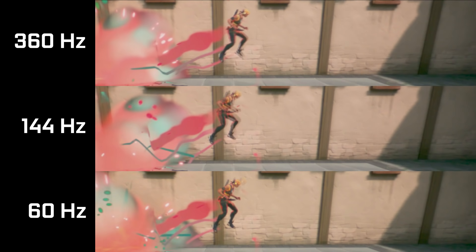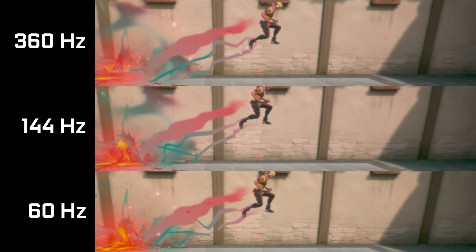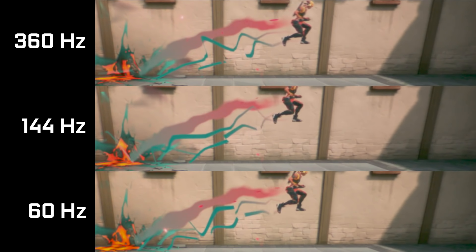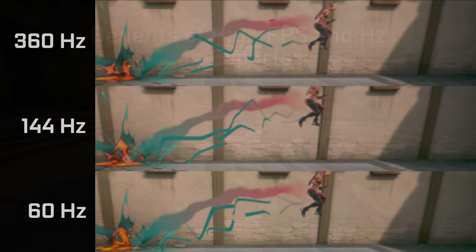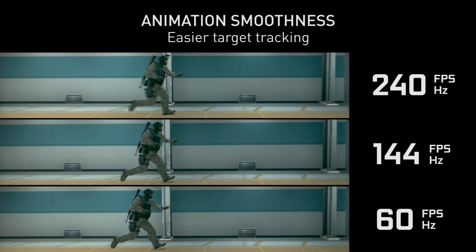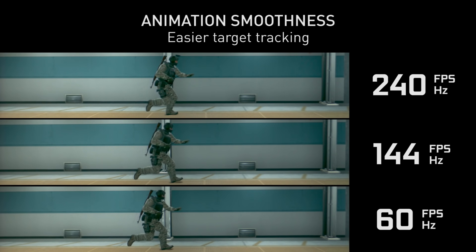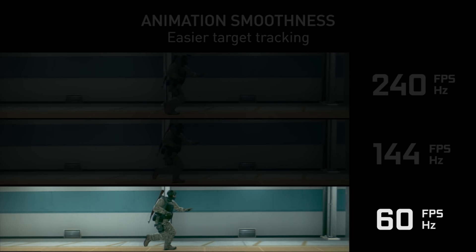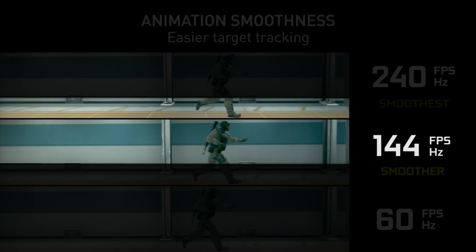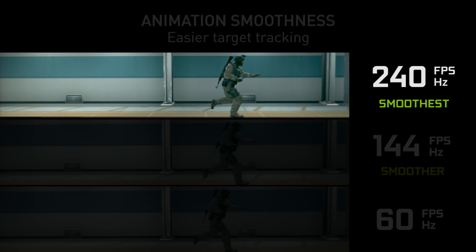144Hz, which was my go-to before this screen, looks decent but you can still see that it's kinda choppy. And 360Hz, even though it's slowed down, still looks like butter — it looks like real life. The only example they had from CS was 60, 144, and 240, and even at 240 you can still see a huge difference. Remember, the screen I have is 360Hz, so that's another 120Hz added on top.